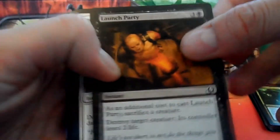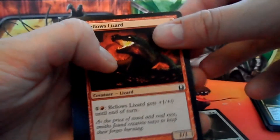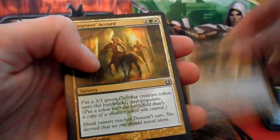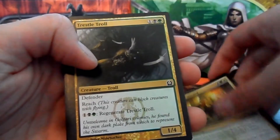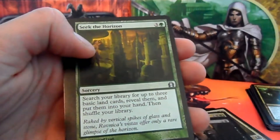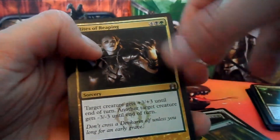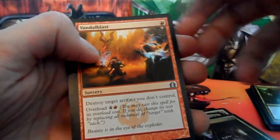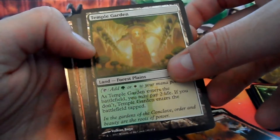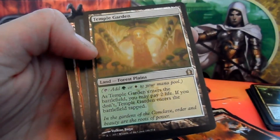And our last booster, guys. Hoping for some shocklands or a Mythic — it'd be lovely to open up a Mythic on our booster pack return. So we have Launch Party, Avenging Arrow, Bellows Lizard, Dispel, Cobblebrute, Dramatic Rescue, Corsair's Accord, Trestle Troll, Stab Wound — love that card. Our first uncommon is Seek the Horizon, Rites of Reaping, Vandal Blast, and our rare — yes! It's a shockland, it's Temple Garden! I think we've got another foil as well. Temple Garden is the green-white Shockland.